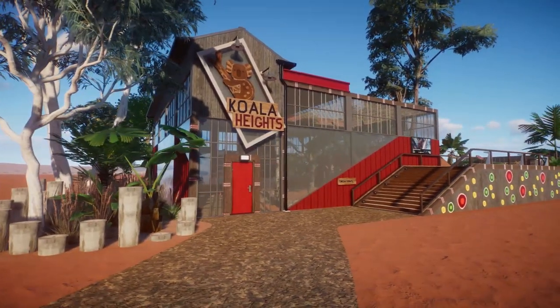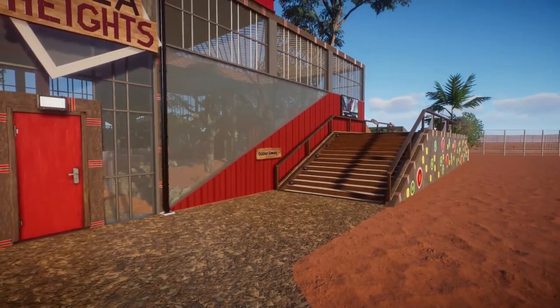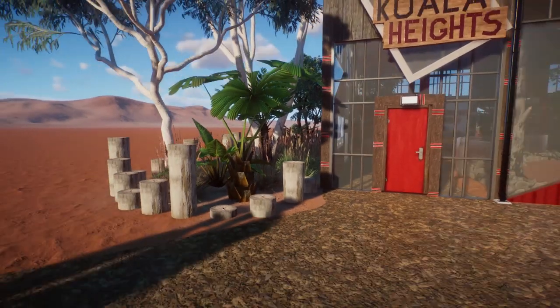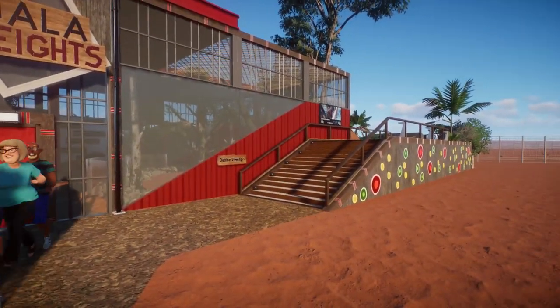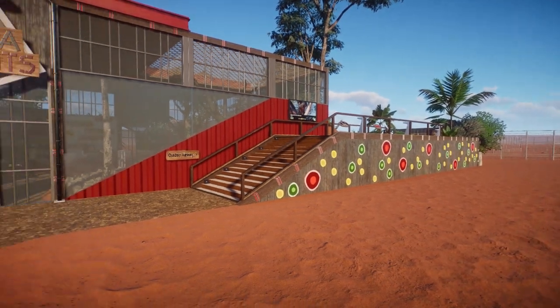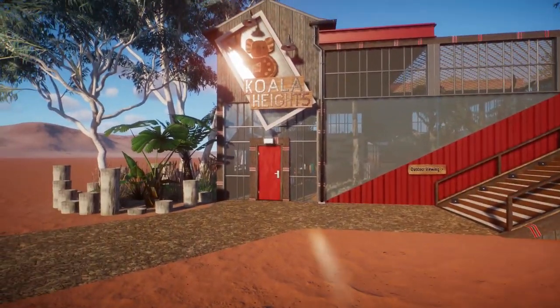This is the main front view. We've got a little outdoor viewing sign up there directing people up to the outdoor viewing area, and a planted area to the side of the building. This walkway has some lights and patterns on it - it was a bit boring so I thought I'd jazz it up a bit.